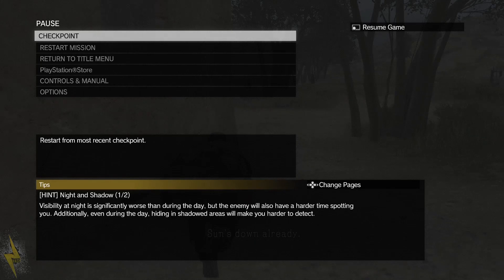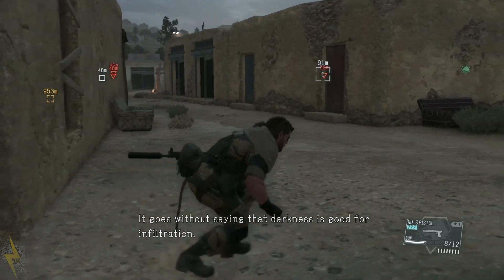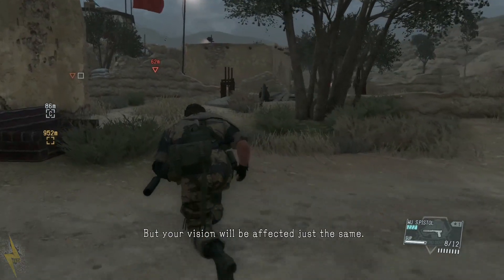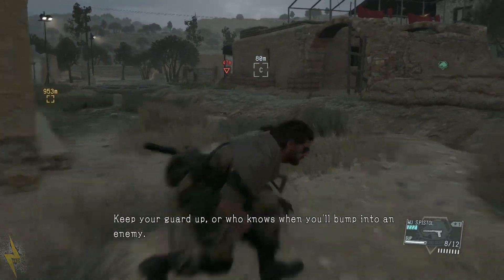Night and shadow tip: visibility is seemingly worsened at night, so enemies have a harder time spotting you. Even during the day, hiding in shadows will make you harder to detect. It goes without saying that darkness is good for infiltration, but your vision will be affected just the same. Keep your guard up or you might bump into an enemy.